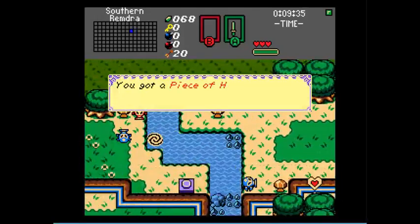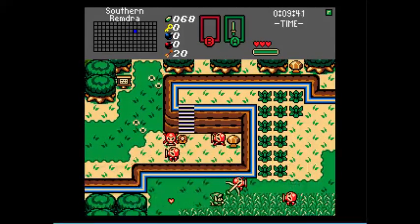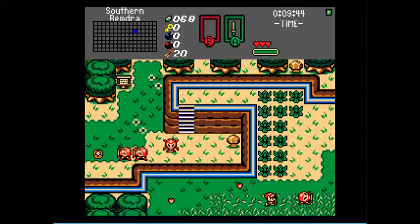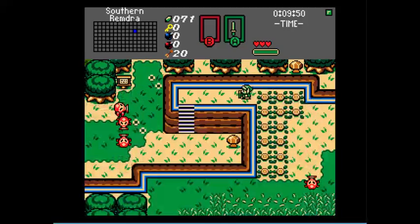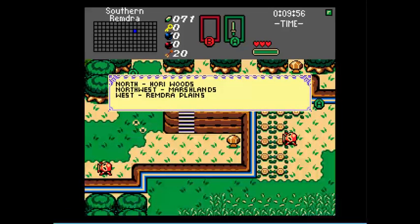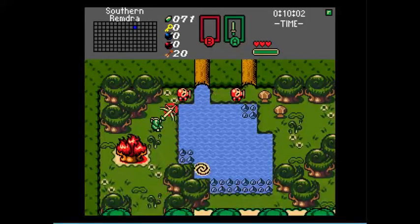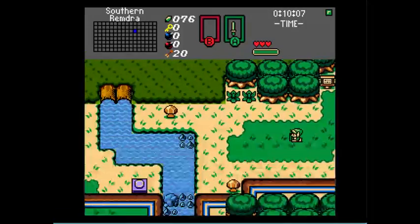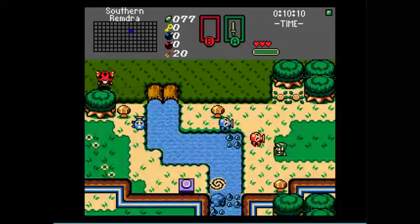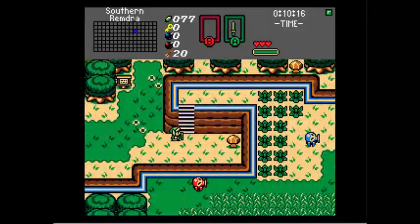It seems back here there's another piece of heart — sweet. He always just seems to get right out of range with my sword. Stupid Octorok. North is Horry Woods, northwest is Marshlands, and west is Remdra Plains. We'll be coming back here later. That tree right here is burnable, but we don't have a candle yet. And we can't go this way. So let's find another way around.